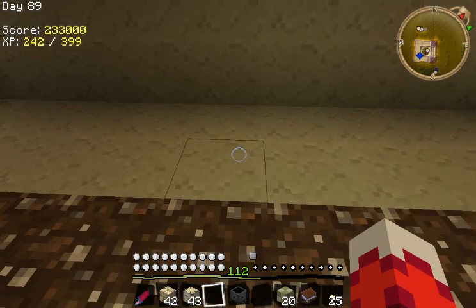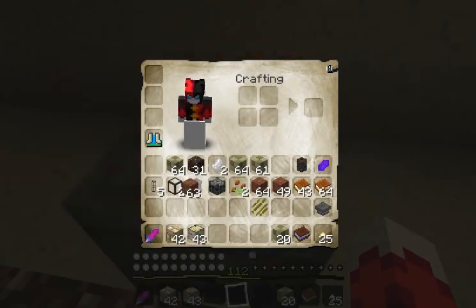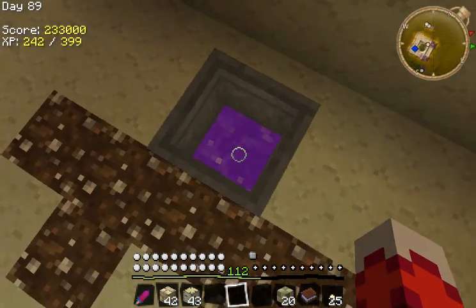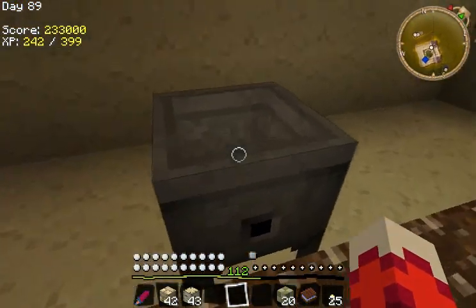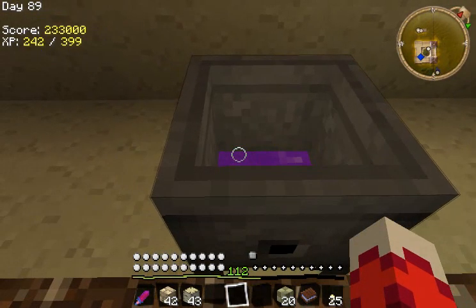Crucible - here we go. Like I said, you're going to throw an item in the crucible. It will turn that item into this liquid right here. Don't jump in, you'll get hurt. Now, the liquid has two forms mixed together - a good part and a bad part. So half of it is good and half of it's bad.